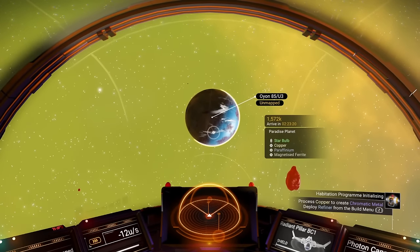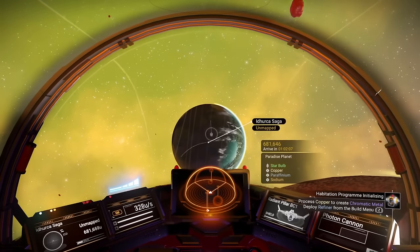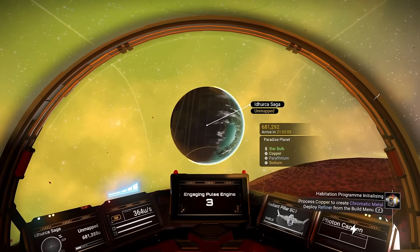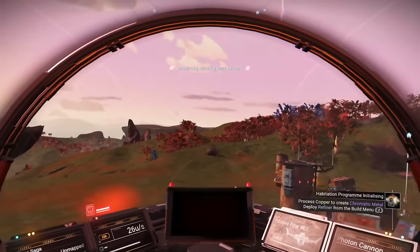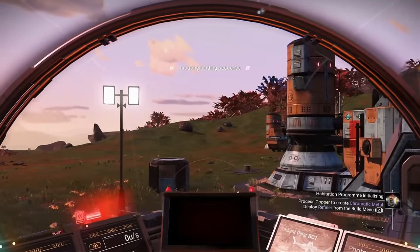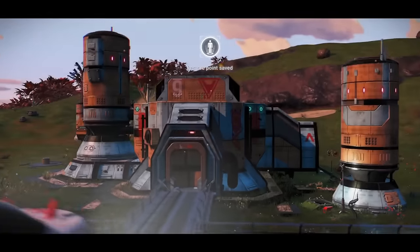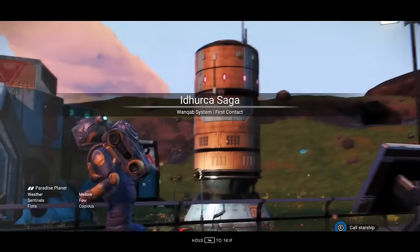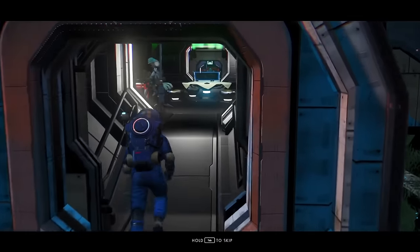I'm getting caught up in how awesome it'd be to live on a paradise planet, and here's another one with star bulbs on it. Just because there is water on the surface of a paradise planet does not mean — and in most cases will not have — oxygen as the secondary drop. So yeah, wonderful planet, but it sucks if you want to farm a whole bunch of oxygen to make money.